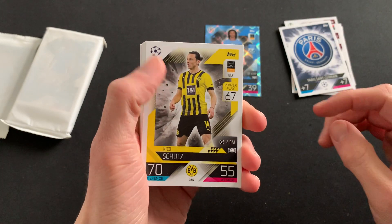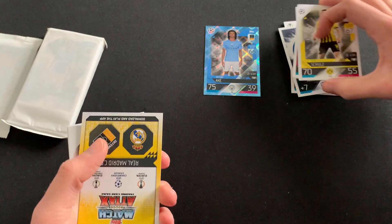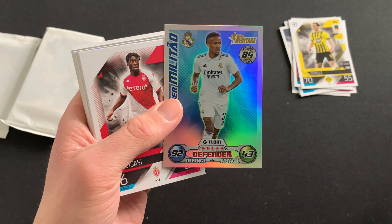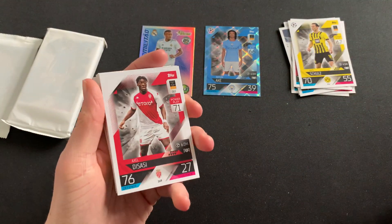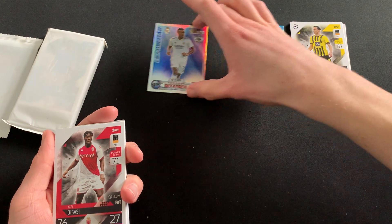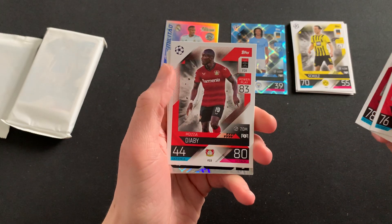We then have Schulz of Borussia Dortmund, Sergio Roberto, Alex Moreno, and then this has got to be the limited edition - come on - oh it's not, it's a heritage card! God, I'm so rusty. There you go, Edamilital heritage card. I will be honest, I much prefer the heritage cards for the new Match Attack Extra collection - I think they are absolutely wicked, the old Blue Book of the Matches style. I think they're great.